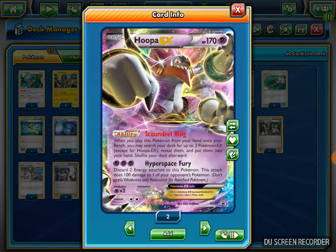I also play 2 Hoopa EX with the ability Scoundrel Ring. When you play this Pokemon onto your bench, you can search your deck for up to 3 Pokemon EX, except for itself, show them to your opponent, and put them into your hand. This pretty much gets my Alakazams quickly into my bench so I can get my Megas evolving very quickly.